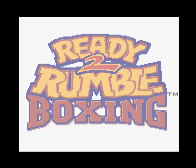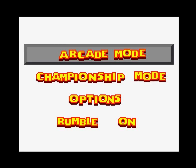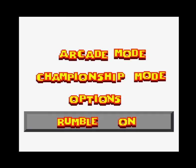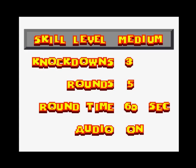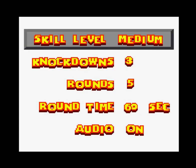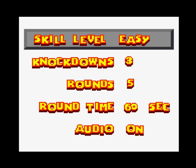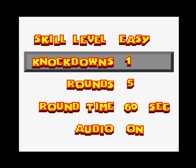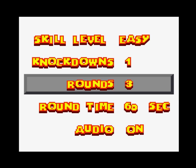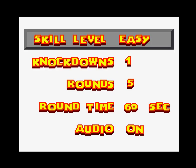I'm going to hit start. The options are simple: arcade mode, championship, options, and then rumble. I'm playing this on an emulator right now so the rumble option is not available. I'm going to do easy because this game kind of sucks. Knockdowns set to one, rounds we can keep at five, round time at 60, and yeah, we want the audio on.